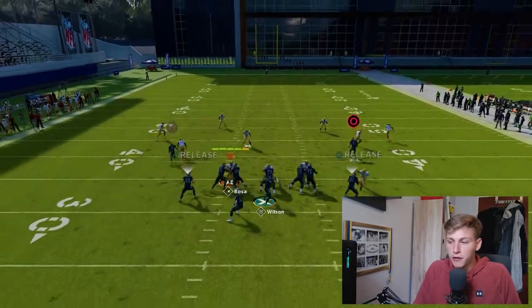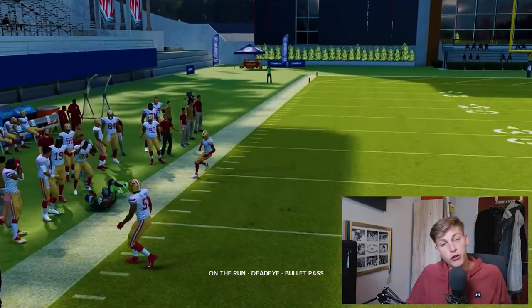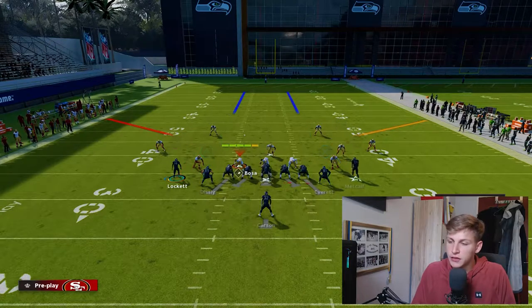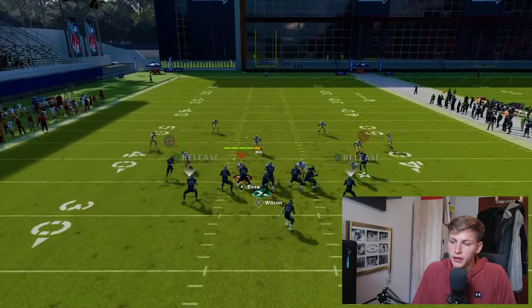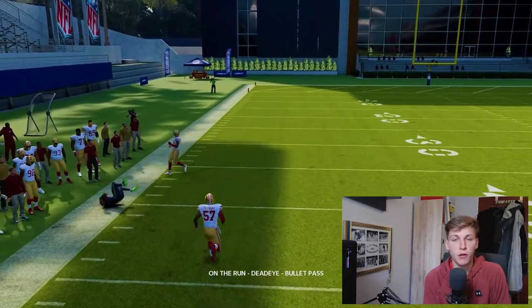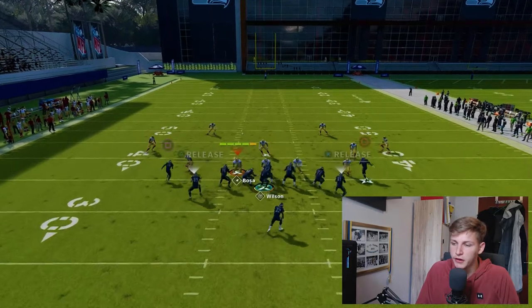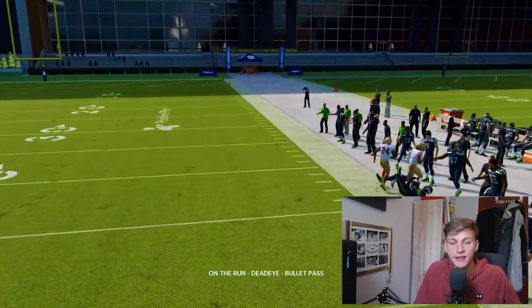Snap the ball and then you can roll out whichever way you want and throw a spot route. This is of course made easier if you have escape artist. You want to max protect, put these guys on delay fades. You can even double team the edge and slide that way. I can roll out to the left and throw the corner spot, or rolling to the right — double team right here to seal that edge and throw it in there very, very easily.